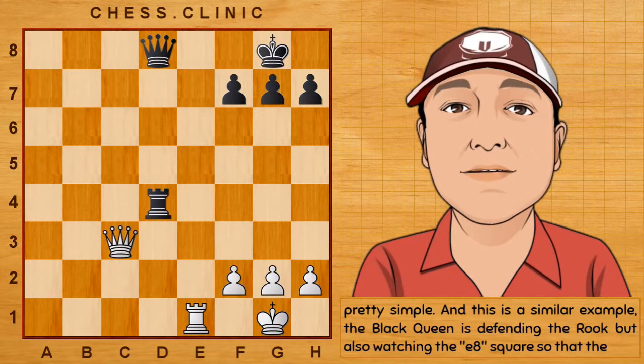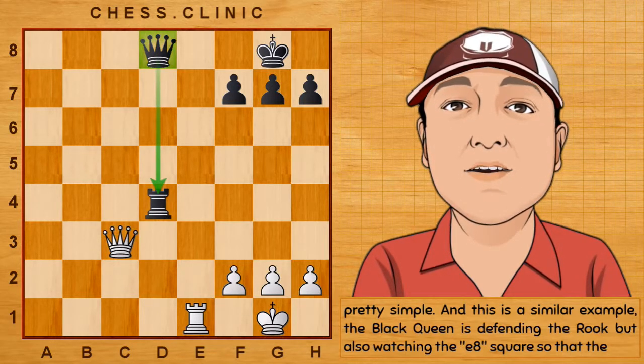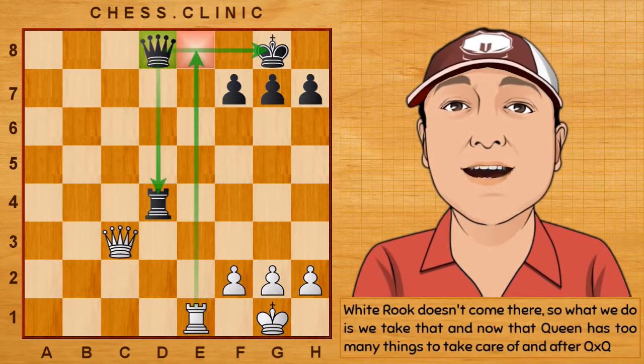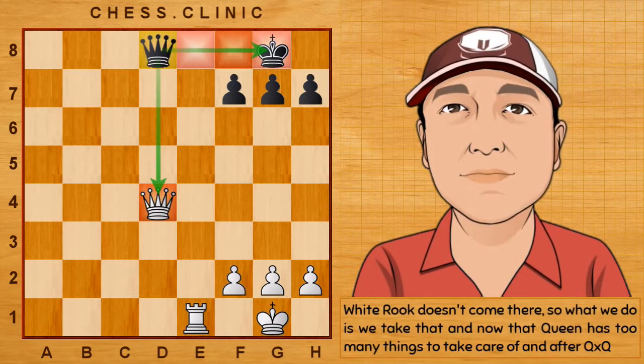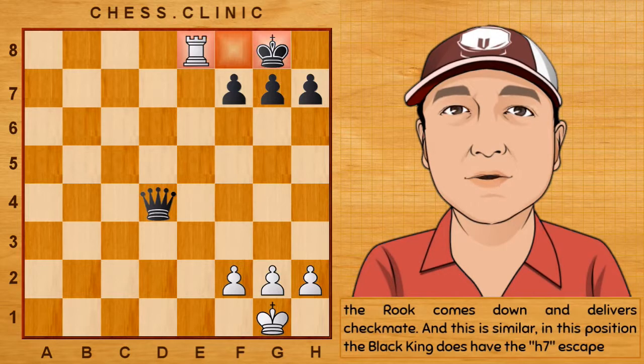This is a similar example. The black queen is defending the rook, but also watching the e8 square so that the white rook doesn't come there. So what we do is we take that, and now that queen has too many things to take care of, and after queen takes queen, the rook comes down and delivers checkmate.